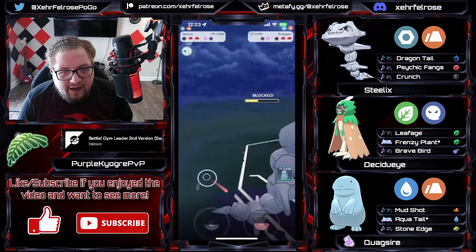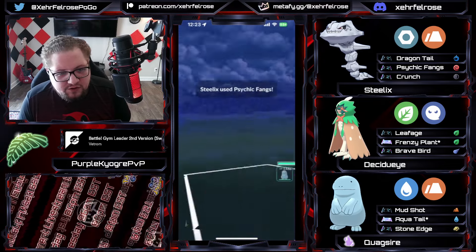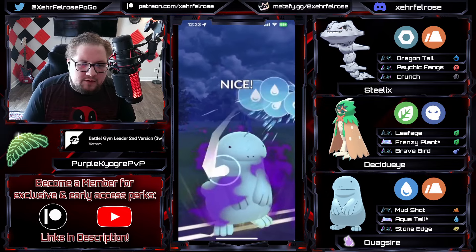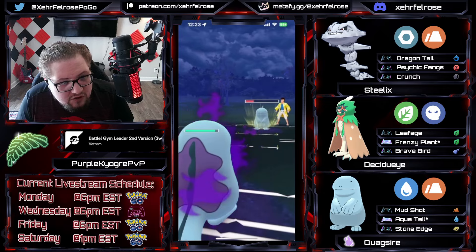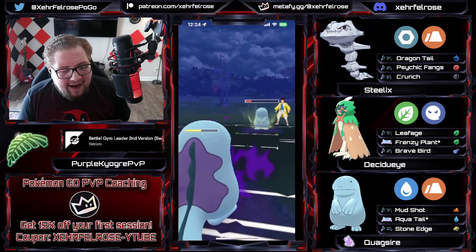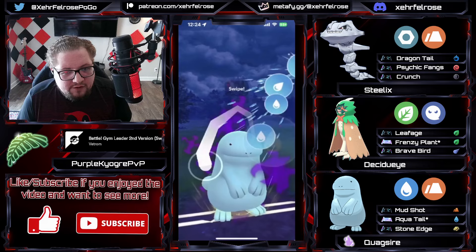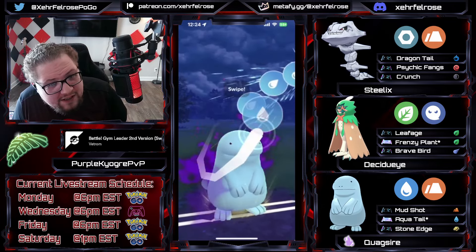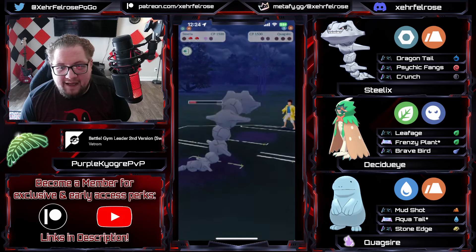That's just more damage — you want to get rid of this Pelipper because Quagsire in the back does not want to see it. The opponent comes in with their own Quagsire, and PK is gonna throw the psychic fangs and bring in his own Shadow Quagsire. Shadow Quagsire in this meta is very, very good — has amazing coverage with Stone Edge and Aqua Tail, does pretty much neutral or better to everything. Because of that defense drop, the opponent cannot sustain two Aqua Tails. They're running mud bomb Aqua Tail meaning PK can actually outpace. The Aqua Tail is gonna connect — that's enough damage to take out Pelipper. PK swaps into Steelix and gets the Dragon Tail. Well played.